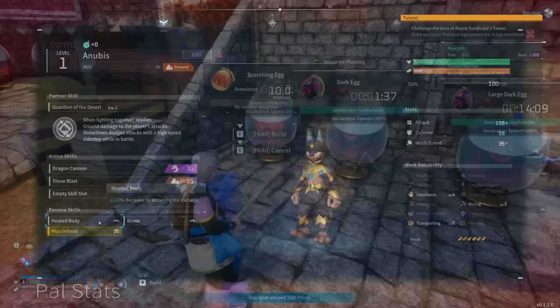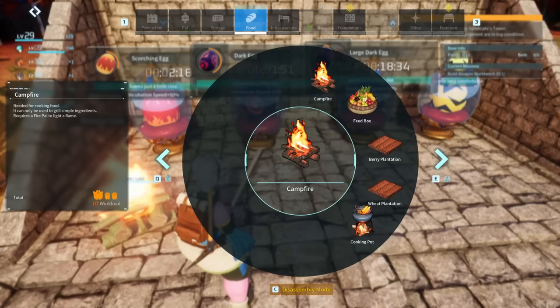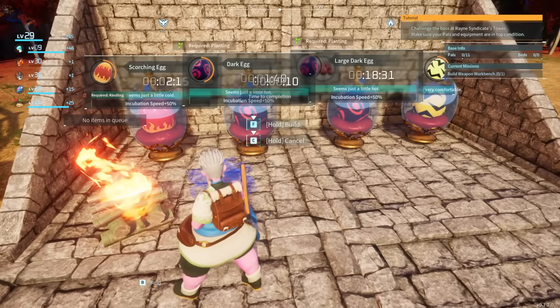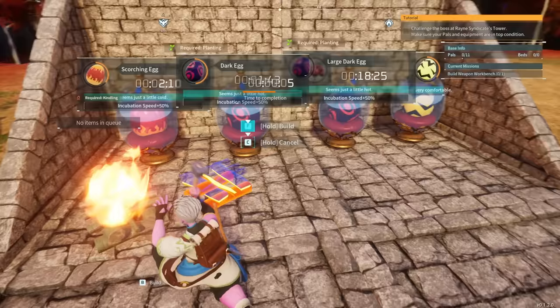And that just about does it for today. A full guide on eggs and breeding and how to get set up to do it long term properly, as well as why you want to do it and how to sort of game the system a little bit. I hope you've enjoyed this, and hopefully it helps you find your perfect pal to take along your entire journey much earlier than you would otherwise expect to get them, or even just helps you breed a weak species into becoming one of the strongest singular pals in your world just for fun. Like if you liked the video, subscribe and hit the notification bell for more, and most importantly, ladies and gentlemen, until next time — stay sweet.